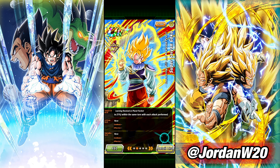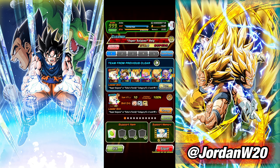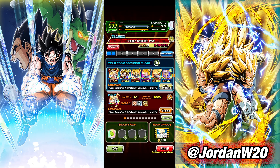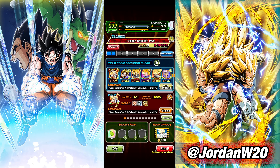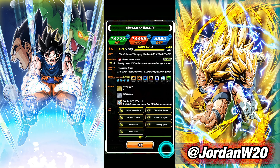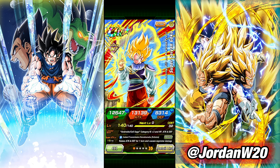This guy kind of wants to just be used as a floater. My biggest issue with his kit is his links — he doesn't have Prepared for Battle, just Shocking Speed and Saiyan Lineage. Saiyan Lineage has gotten better over time, but it doesn't work great with the Saiyan Saga team we're running. Looking at the team, this unit does have Prepared for Battle, and this guy does have Shocking Speed and Saiyan Lineage.